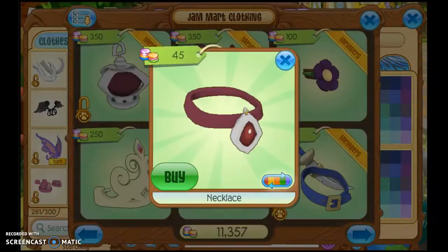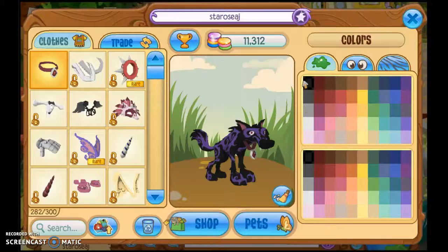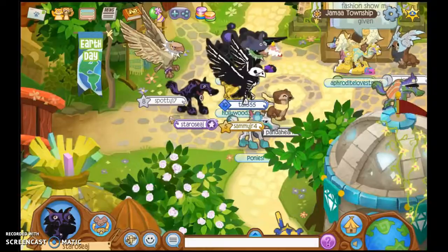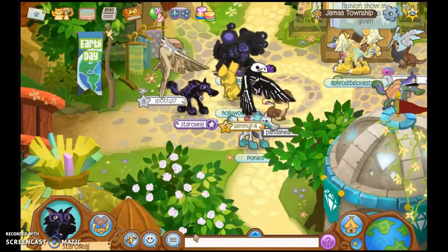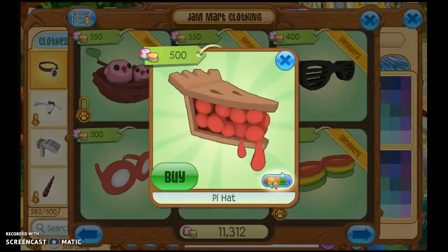Then what you have to do from there is go into Jamaa Clothing, go to the back, and you see this necklace here. This is the coolest item in Animal Jam — you have to buy this necklace and wear it wherever you go.